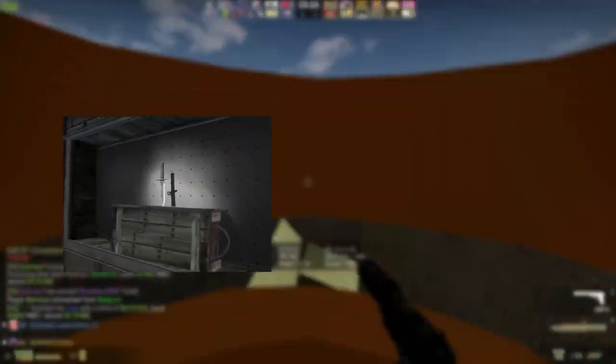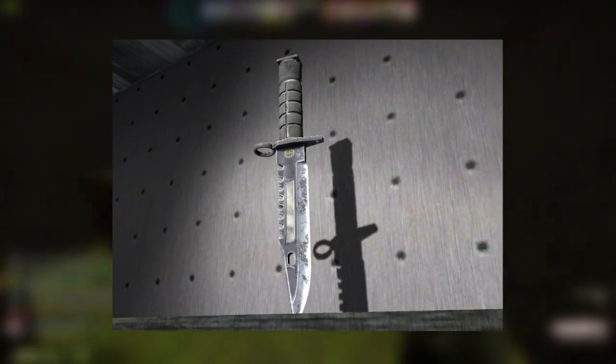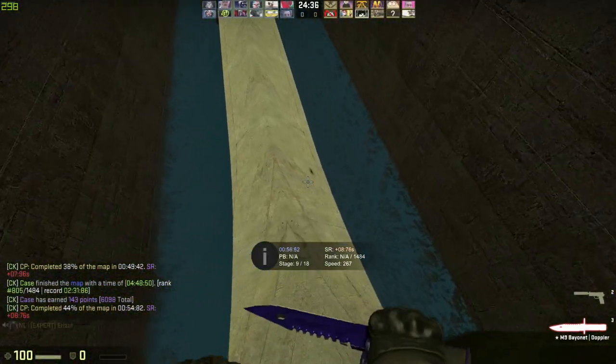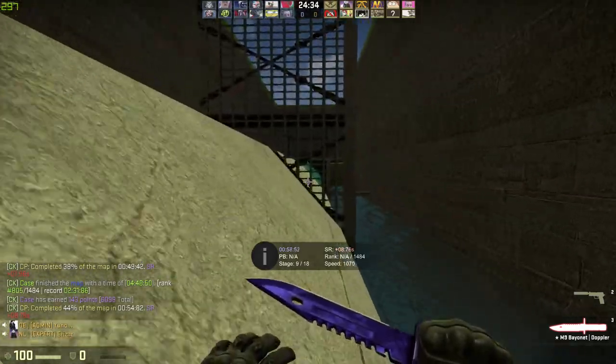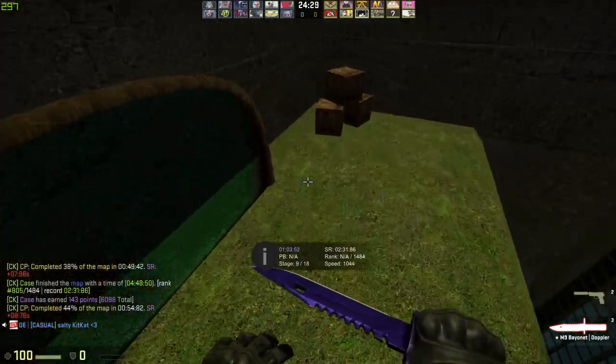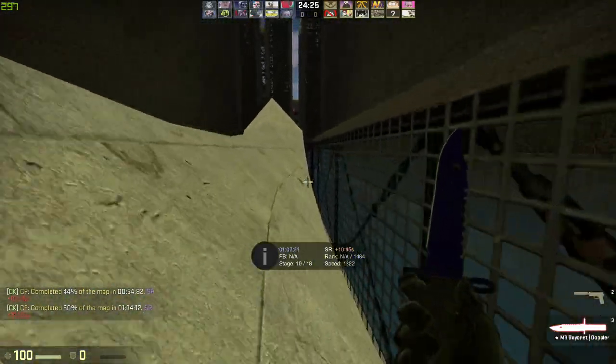The knife I really wanted was an M9 Vanilla, but at the time they were like $160 and I had no money for it. So I went for the M9 Urban Mask in Battle-Scarred condition. If you get an M9 Urban Mask in Battle-Scarred condition with a really bad float, they almost look identical to an M9 Vanilla — not totally, but they really do look alike. At the time it was about $80, so it was quite a long way to get there from nothing.